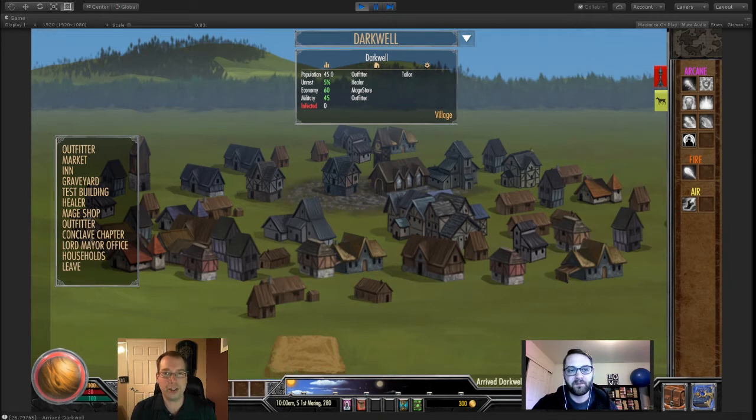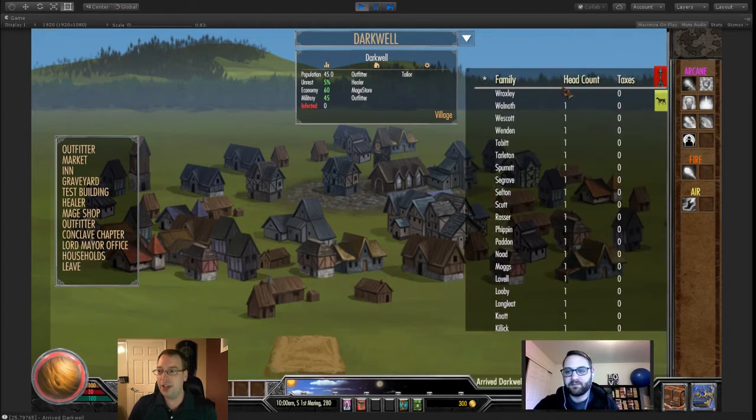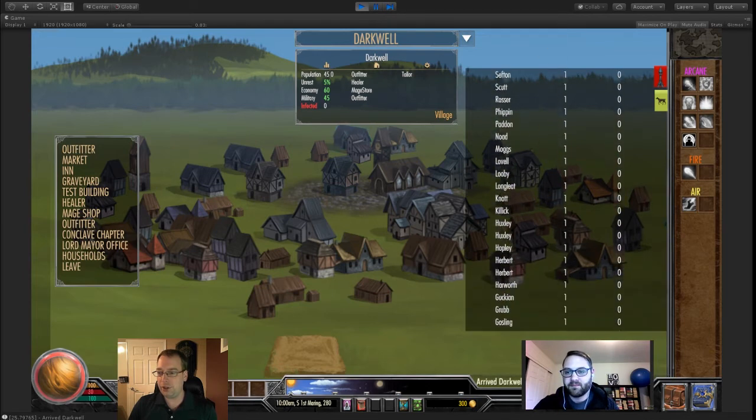We've just been reworking those guts, pulled it in, and it's gone really well this week. So here we are — let me set the stage. Brand new world. We set it up with 45 settlers who have now settled into this town. Because of how the code works right now, they built 45 houses. We can pull up the household list and see everybody living in their own separate houses.